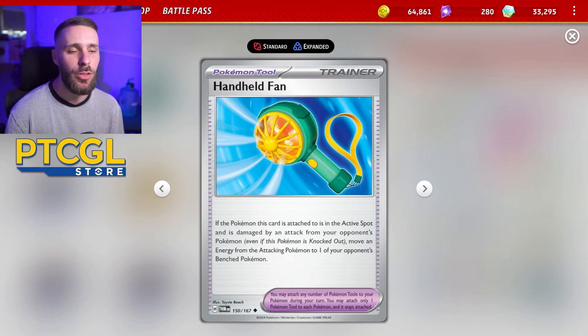That's what it takes — one little misplay, as you see with me every day, and your whole deck can fall apart. It's crazy. We have an Ogrepond in the active, this means it's likely Raging Bolt which is not a good matchup, but we'll play it through. They go for a Teal Mask, get another Ogrepond and another Ogrepond, and they Nest Ball.